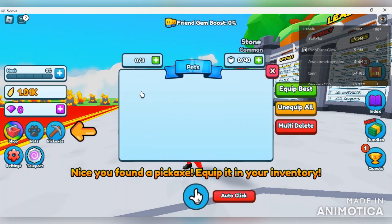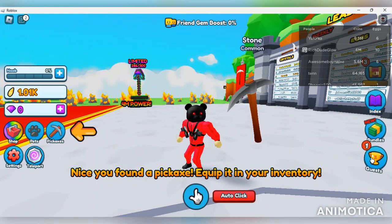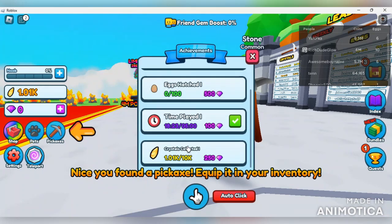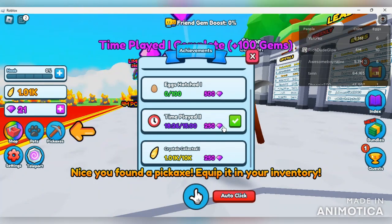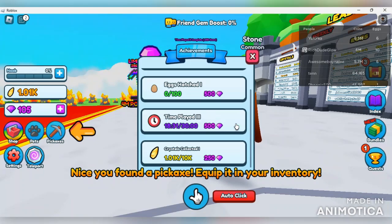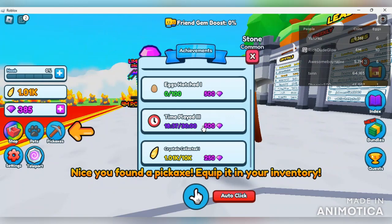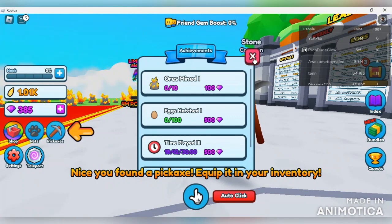The pet inventory works the same - you can equip three pets and hold 40, with the same buttons as pickaxes. Over in quests, we've been in the game for about 18 minutes - we can collect 100 gems right there. The longer we stay in the game the more we get paid. If we stay for another 30 minutes we can get paid again. Our first quest is to mine 10 ores.